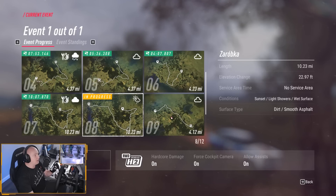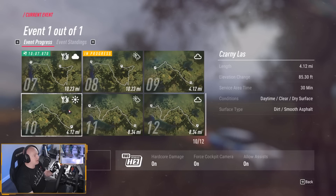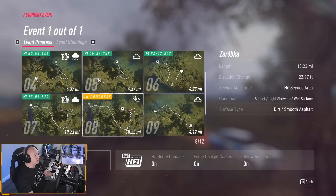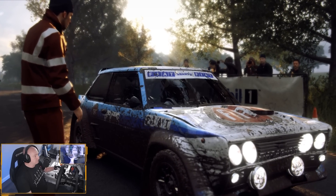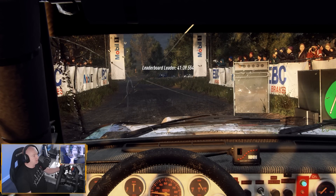When's the next service area? Stage 10. So we've got two more stages — the next one is just a nice short one. So we'll do this one then. Zarobka — see how we get on. Right, here we go then. Starts flat left 50, turn six right of a crest, don't cut.